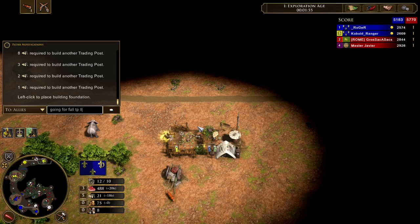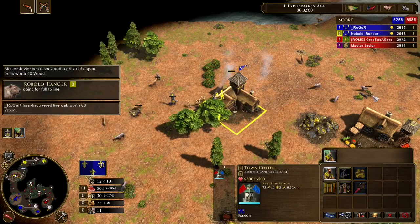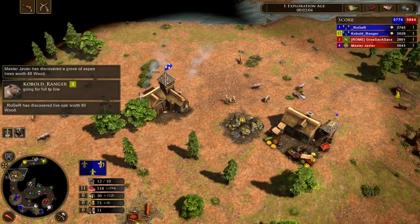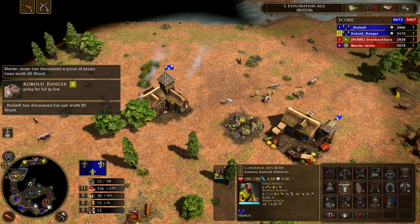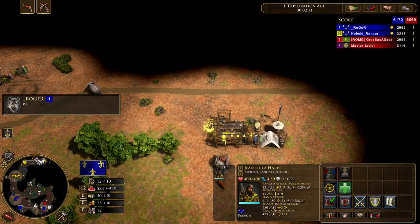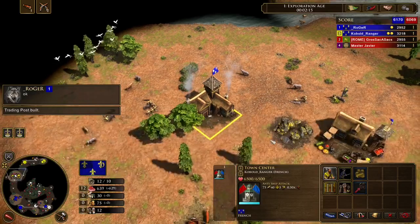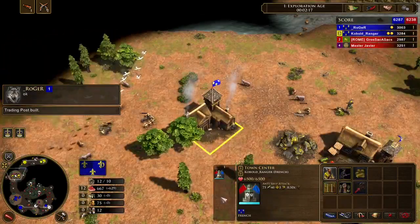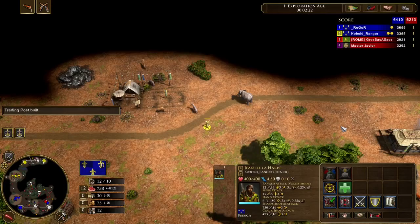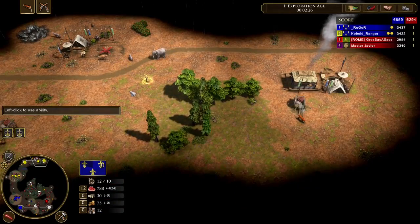As you can see, already getting that second TP. I chopped a bit of wood — it was supposed to only be 50, I over-chopped a little. I bought about 100 or 200 wood from the market with the starting coin, and that's what you want to do. At 12-10, you don't have much idle time for your town center — you're going to age very soon.